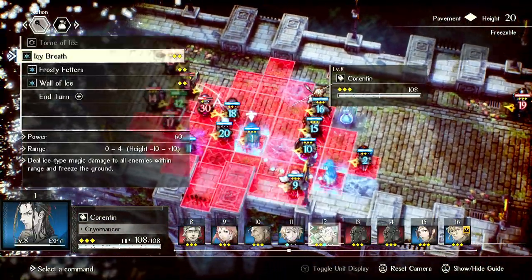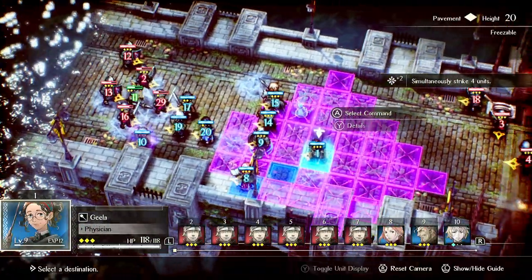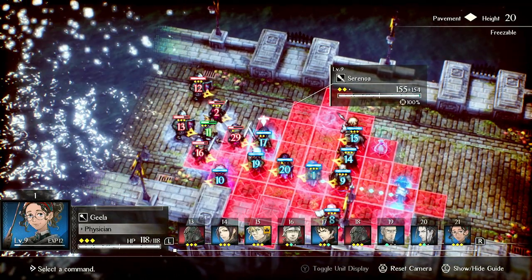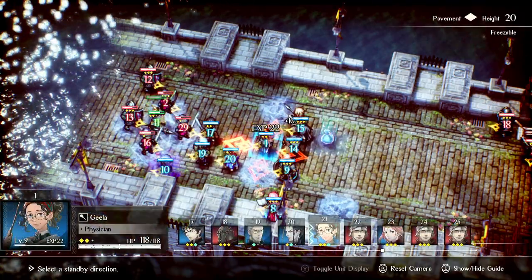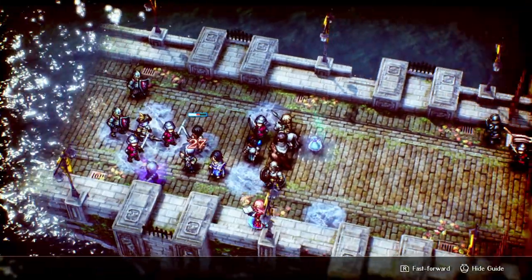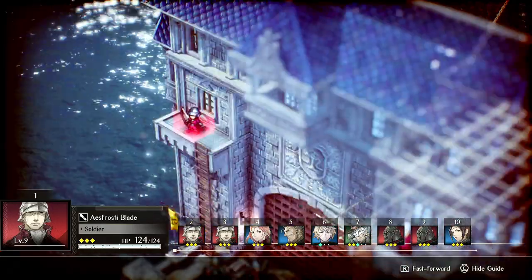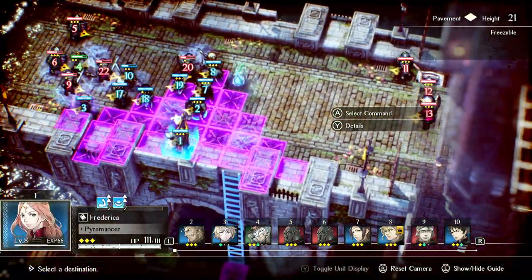We can heal Maxwell from here. What's this archer going to do? He almost killed Cyrano — this one's pretty crazy to be honest. Frederica goes — nuke these cats. Wait, I can move her up more. We want to kill these. That archer just went.